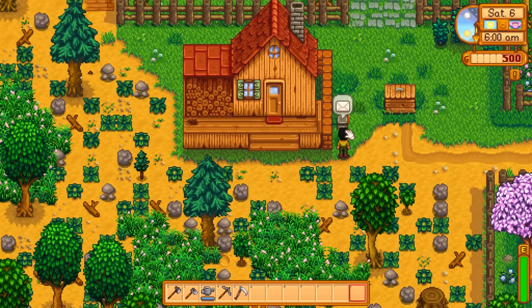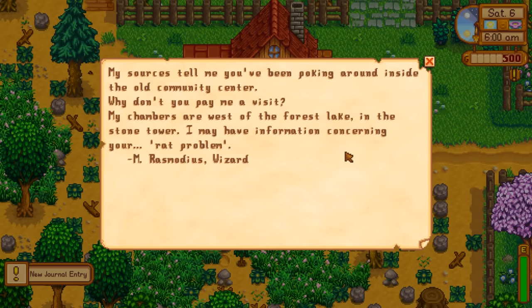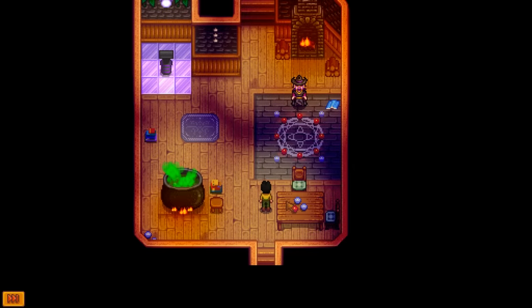The very next day after visiting the community center, you get a letter from the wizard. His letter reads: 'My sources tell me you've been poking around inside the old community center. Why don't you pay me a visit? My chambers are west of the forest lake in the stone tower. I may have information concerning your rat problem.' Obviously, we need to go talk to the wizard, and we're rewarded with a cutscene.